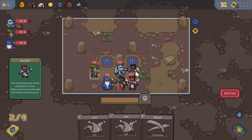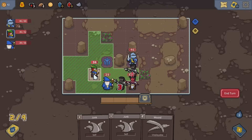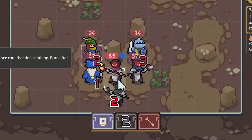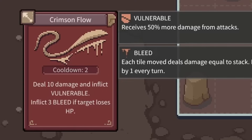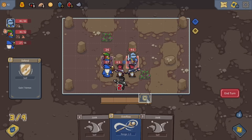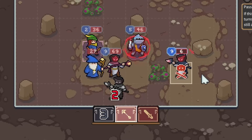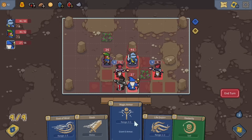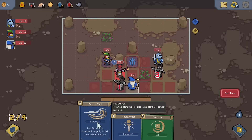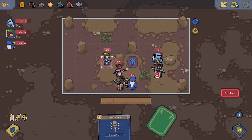Now only one is left, and only one enemy will respond next turn. We get the knight to the immunity rune and the archer moves to a better position, keeping the wizard close for a power boost. The first wizard attacks, then its revived friend is back up with nice health. It has Crimson Flow: deal 10 damage and inflict vulnerable, and inflict bleed if the target loses HP. We try to keep the revived one dead and deal damage to the other. We give armor, use overflow at just one mana cost, then have the wizard move up while the knight slashes, giving the wizard enough damage for life drain.